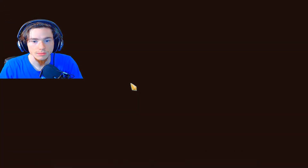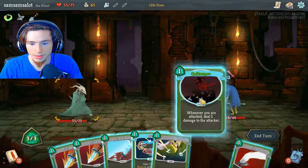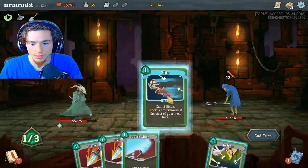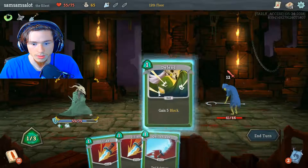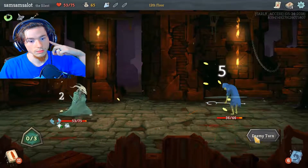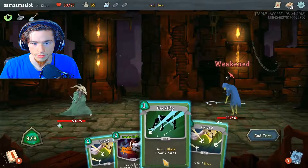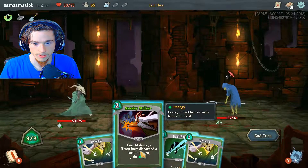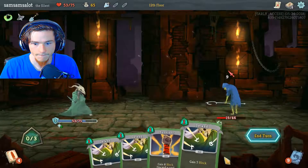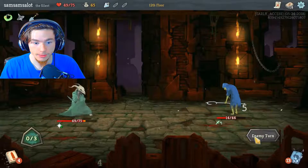Gain five block — block is not removed at the start of your next turn. Apply four poison and two weak to all enemies but exhaust. Graft all your cards for the rest of combat — I don't have enough coins for that. Add a random attack card to your hand and it costs zero. Steroid potion — gain five strength at the end of your turn and lose five strength, no thanks. Take four damage — not bad.